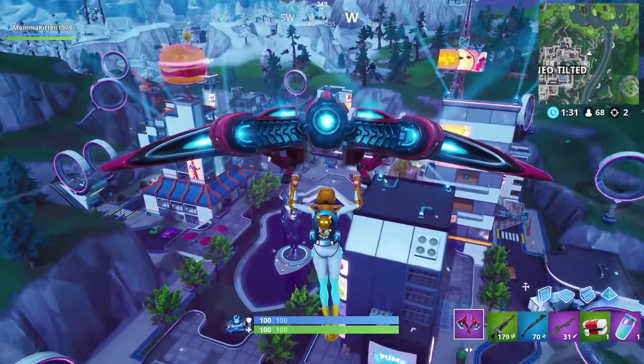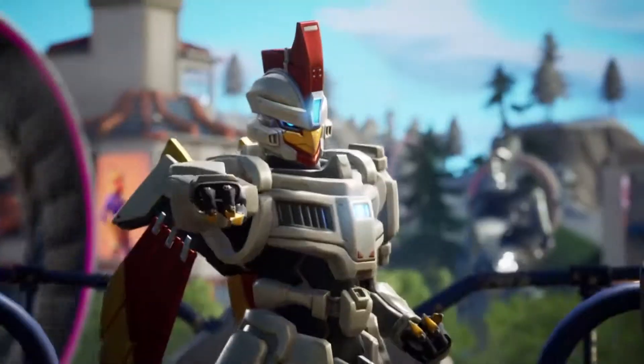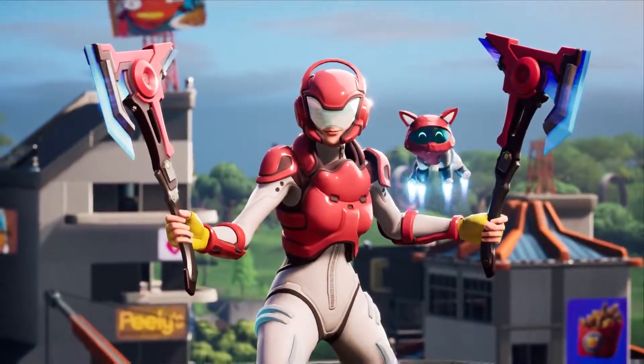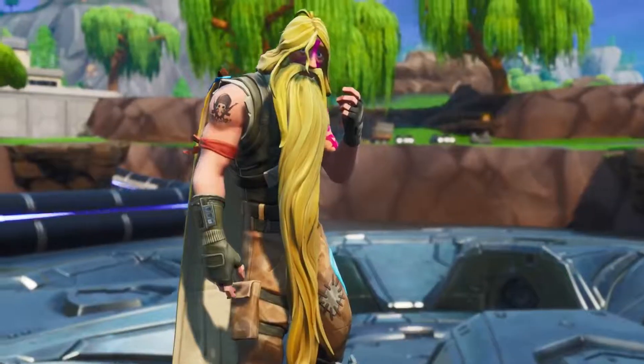there's a brand new battle pass. When you first buy the pass, you'll immediately get two outfits: Sentinel and Rox, progressive with new dual axes. And if you opt in for the battle bundle, you'll instantly get this guy.